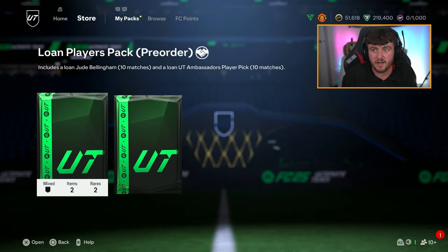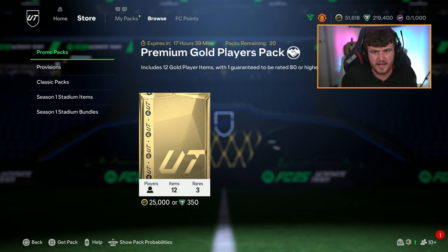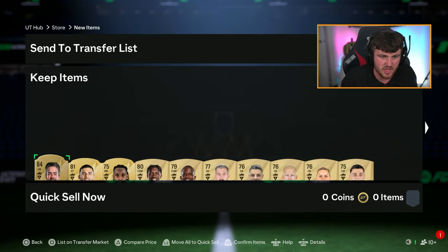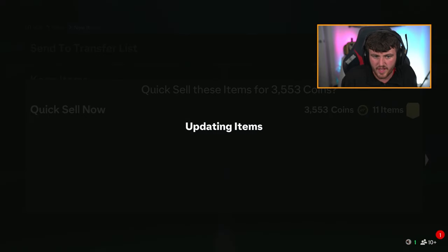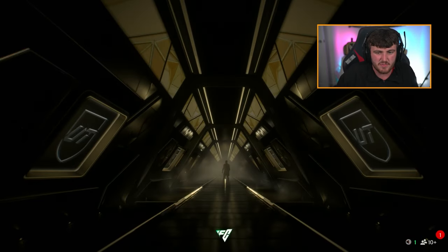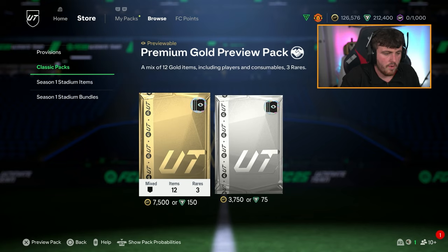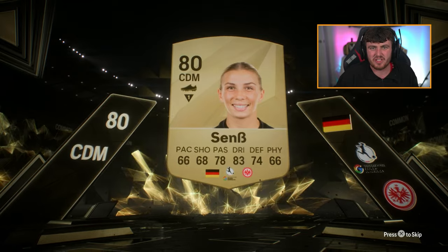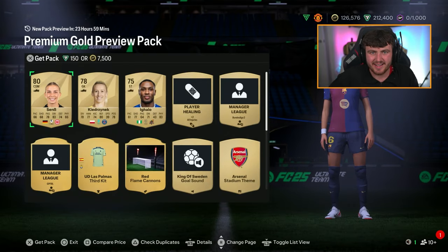I think we could have done better, but we got three or four walkouts. Let's open these premium golds as well — I'm not going to make the video watch every single one. Most of them will be like this. I just opened all those 25k packs and got nothing, and EA messed up which means there's only preview packs in the store now. If you guys enjoyed the video, leave a like down below, subscribe if you're new around here. Thank you for watching, I'll see you later.